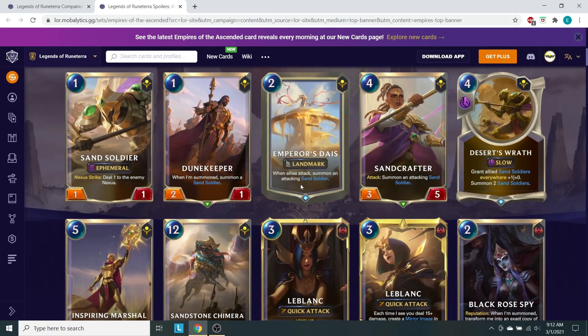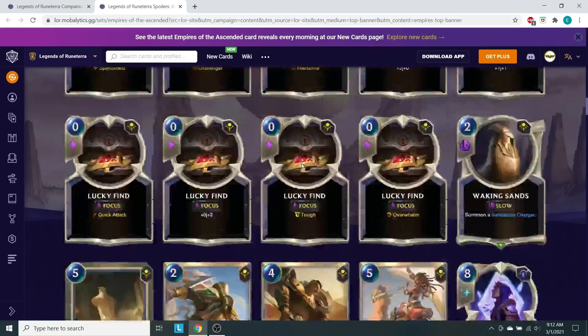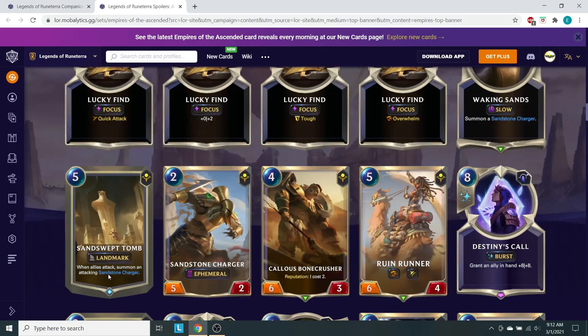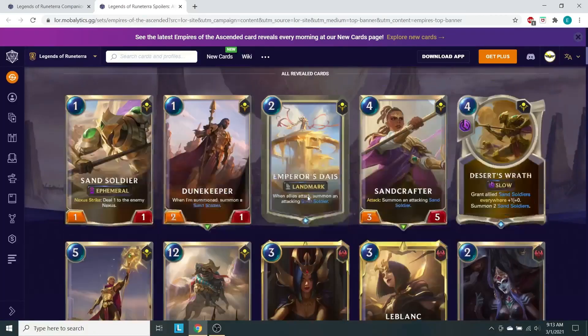Alright, Emperor's Dais — a Landmark. When allies attack, summon an attacking Sand Soldier. This is kind of what we wanted Sandswept Tomb to actually look like. I love this idea. I think it's probably a little bit too slow at 5 mana. It's not quite as slow as other 5-drop landmarks because you could play it on your attacking turn and automatically get a Sand Soldier. But I think it's just a little bit too late in the game to make a lot of sense. This one, on the other hand, could be a lot better.